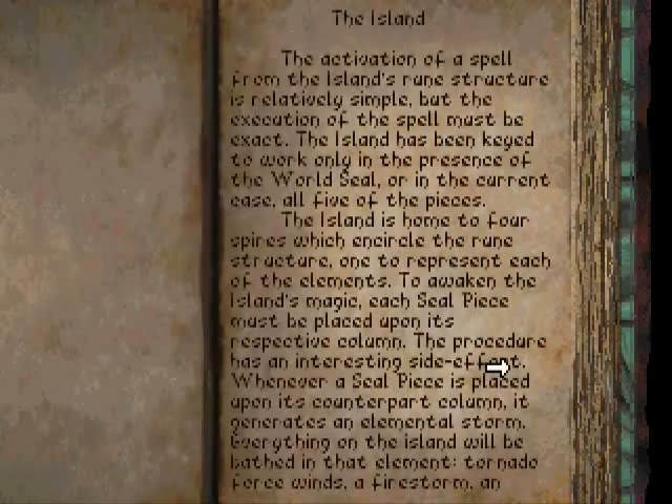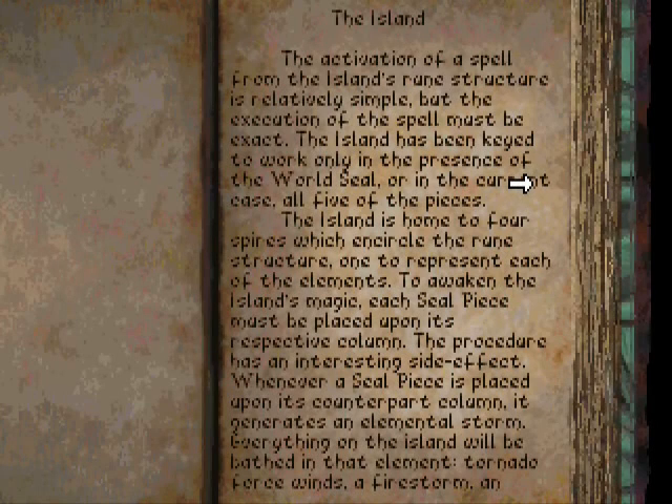The Island. The activation of a spell from the island's rune structure is relatively simple, but the execution of the spell must be exact. The island has been keyed to work only in the presence of the world seal, or in the current case, all five of the pieces. The island is home to four spires which encircle the rune structure, one to represent each of the elements. To awaken the island's magic, each seal piece must be placed upon its respective column.